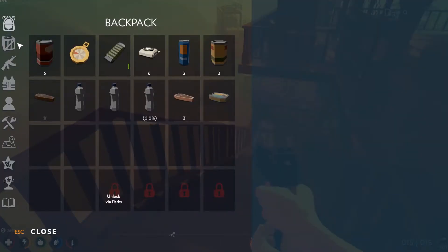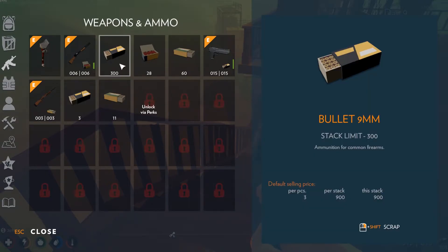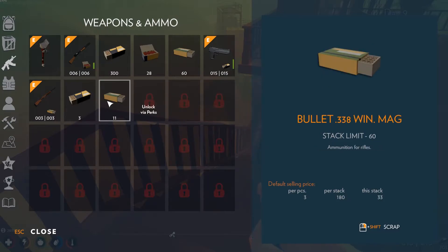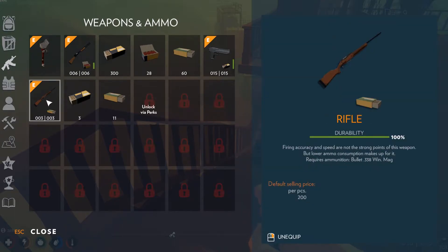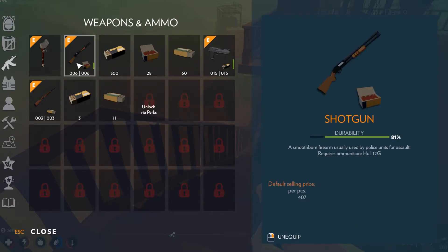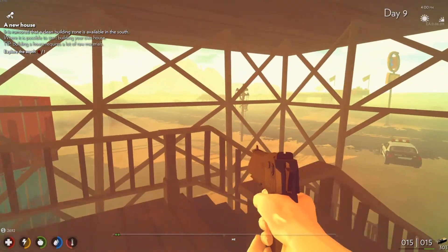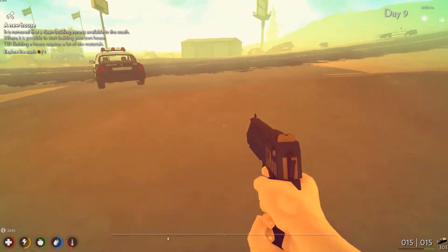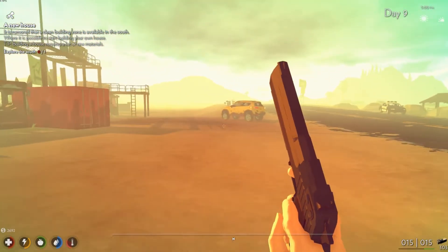Let's check our ammo situation. We've got 300 rounds plus 3, we've got rifle rounds but we're only carrying our rifle, our pistol, and our shotgun. Alright, let's go check out the garage — let's see if that lady has duct tape.